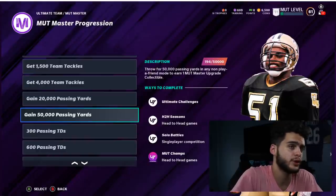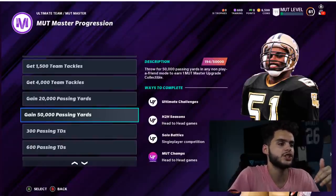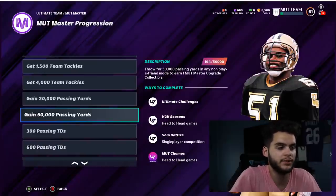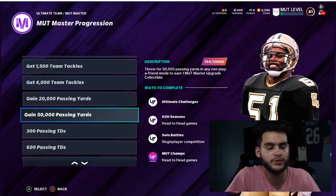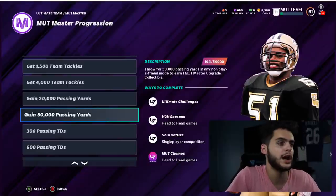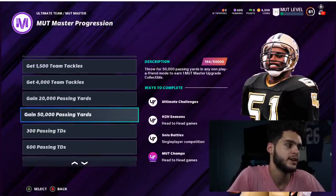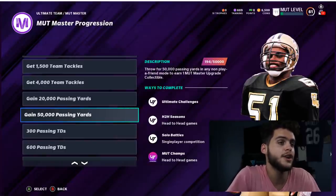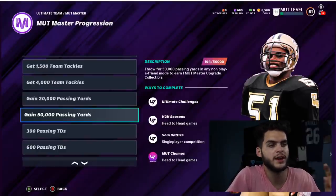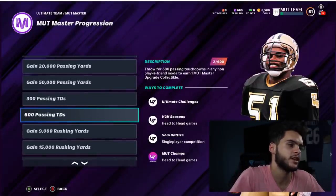For passing yards, my best recommendation is to do all your solos first and then see what you have left. Find a solo challenge that requires you to pass for a touchdown starting from pretty far back — like your own 20 — and just keep replaying it. Bomb the ball deep to a fast receiver like Tyreek Hill, getting 70–80 yards per clip. You can get around 500 passing yards every seven minutes doing this in solos, which is far better than playing a full 35-minute game for only 250–400 yards.